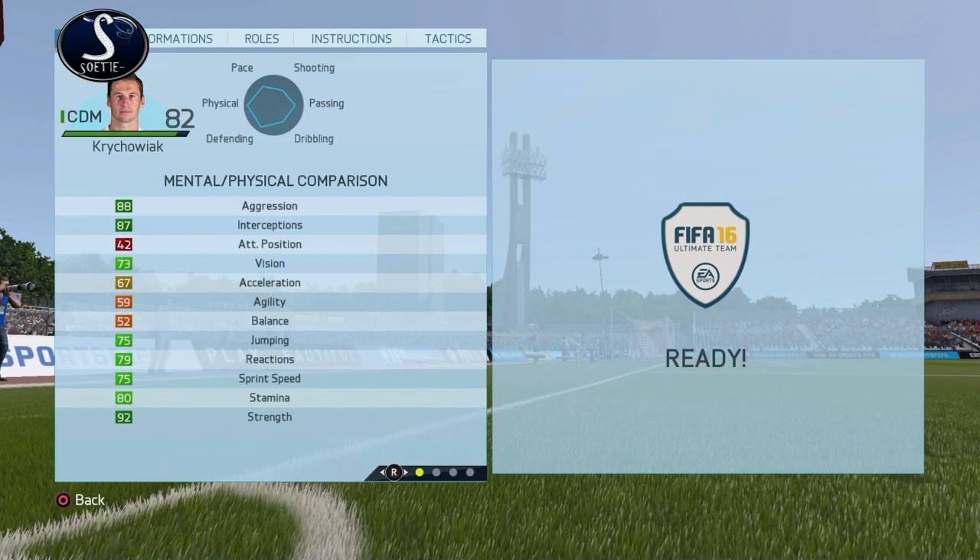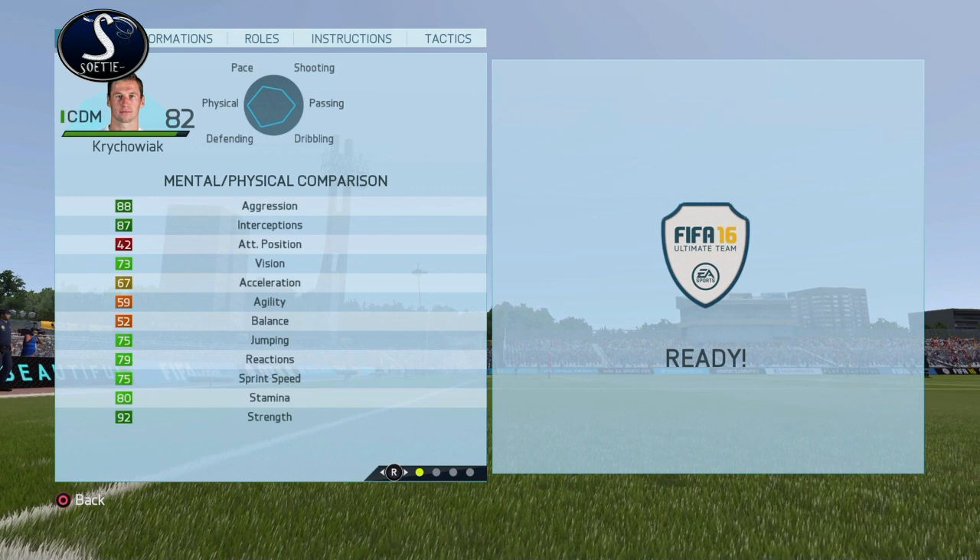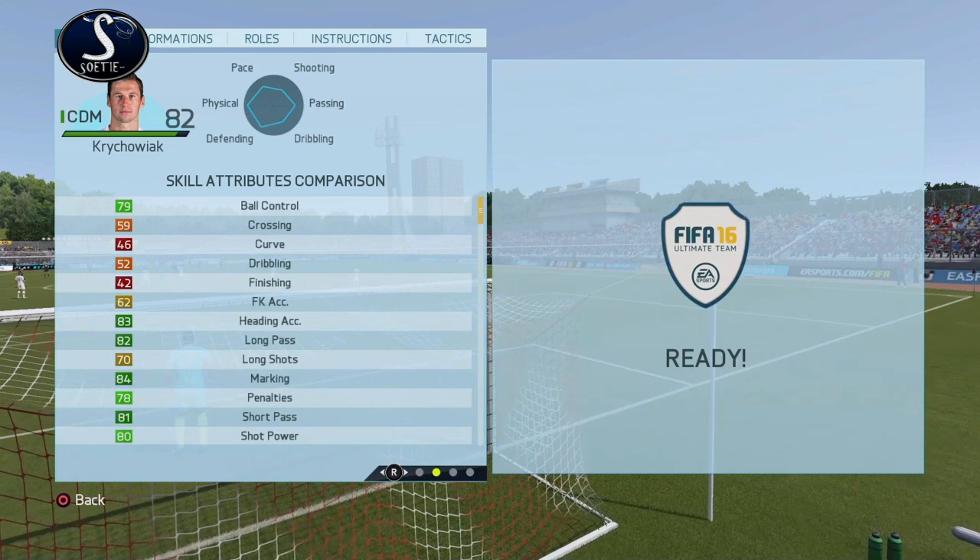Then the hidden gem in this formation — I'm not sure how to pronounce his name, something like Krichoujak. But look at that — 92 strength. He is the hidden gem in this formation, much better than you'd expect. On top of that he has 75 pace — 75 pace and 92 strength.